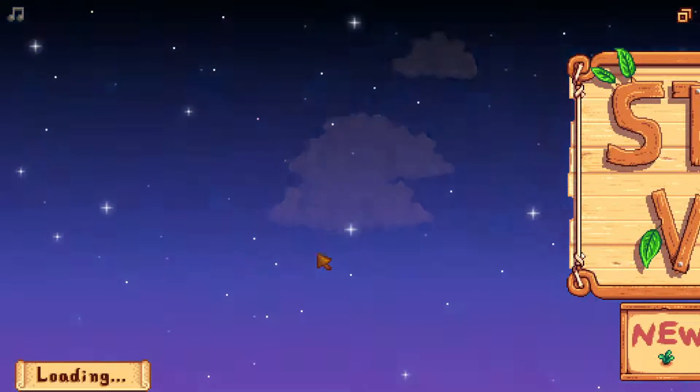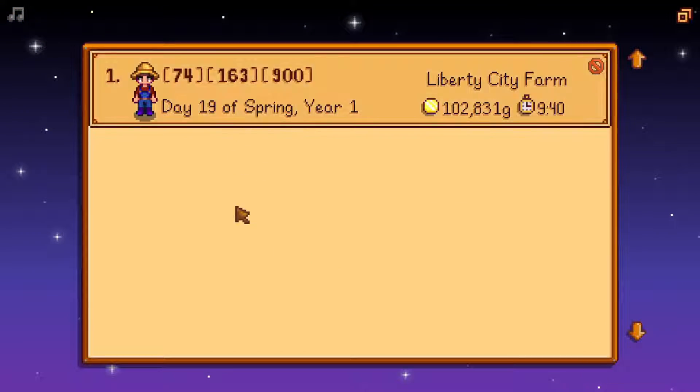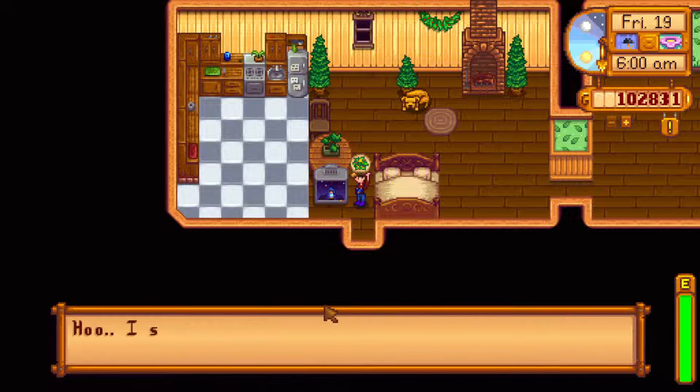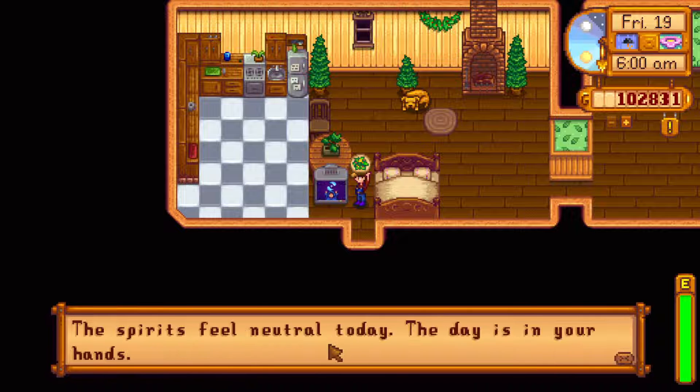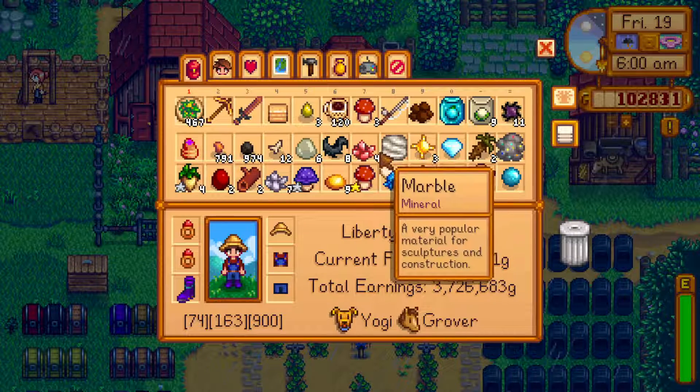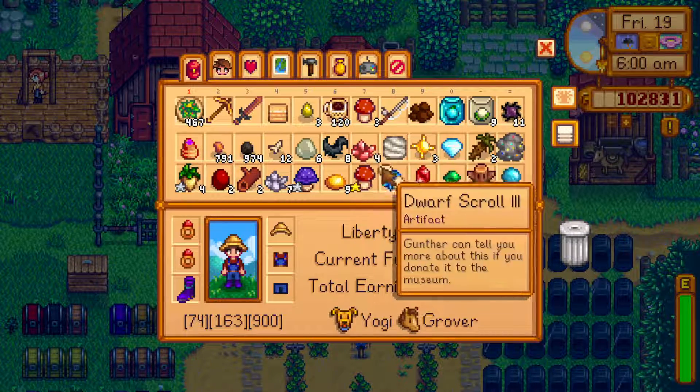Welcome back everyone. This is GTAFailer. Let's jump in with day 19 of spring. I've got a fun and full day planned for us today. Let's take a quick look at our fortune — neutral. Not a great day for mining, although we actually are going to do a mine type thing today. It's raining, which is rare, but that's pretty cool.